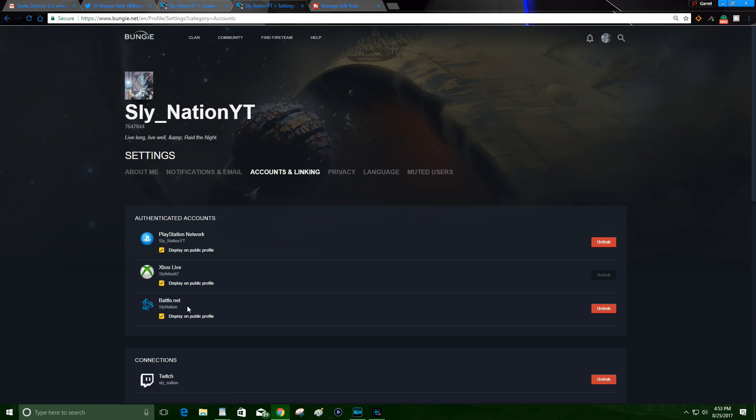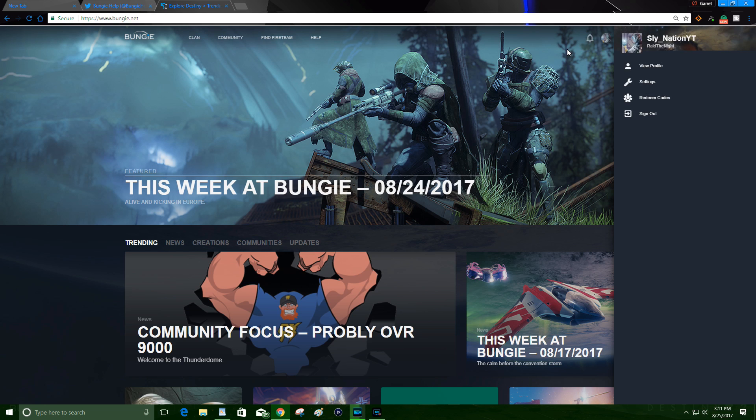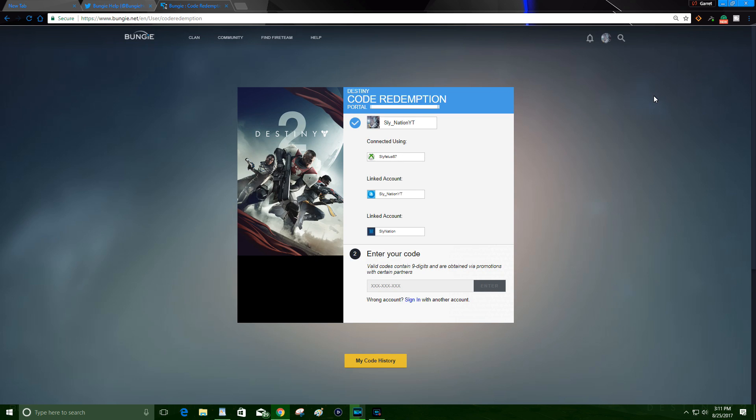Once that's taken care of and after you've verified that your Bungie.net account is linked with your Battle.net account, we can go on to the next step. You'll know if it's successfully linked by the red square on the right-hand side — if it says Unlink, then you're all set. Next, click on your profile avatar once again, and this time underneath settings you'll see Redeem Codes. Click on that — this is the Bungie code portal. Put in your nine-digit code and then click Enter.